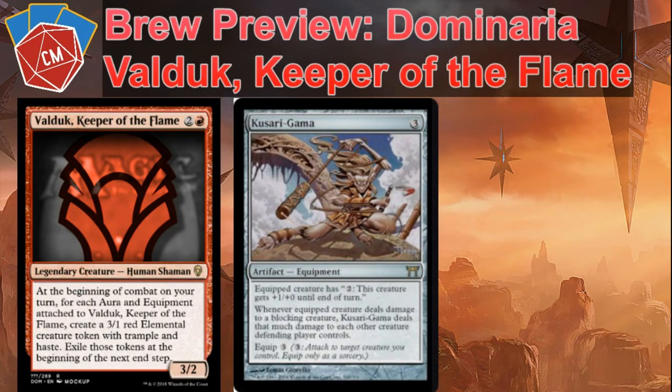One of my favorite equipments, Kusari-Gama. For three cost, three equip. The equipped creature has colorless fire breathing — pay two, get plus one/plus zero. But the important part is when the equipped creature deals damage to a blocking creature, Kusari-Gama deals that much damage to each other creature that defending player controls. So you can pretty much wipe a whole board, even if Valduk is blocked. They may not want to block with their tramplers because a 3/1 elemental might get through. Especially if you give Valduk first strike, you can deal damage to a blocker and bomb the whole board, letting your tramplers get through.